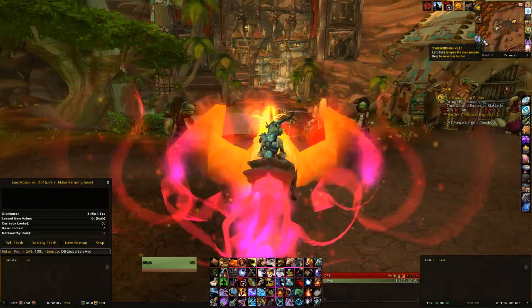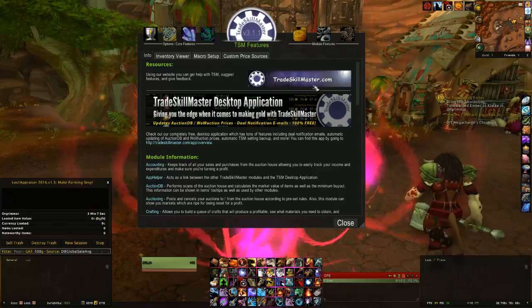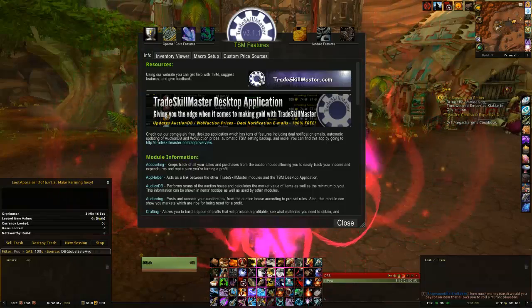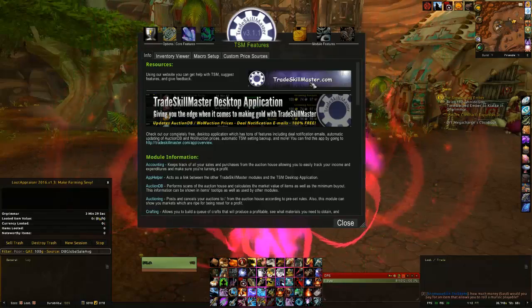One more note about Trade Skill Master: after you get the desktop application set up, you'll need to let it sync up to the price database. What I did was close it out, reopen it, and all the prices were then loaded.